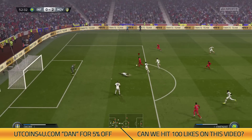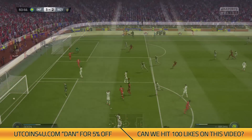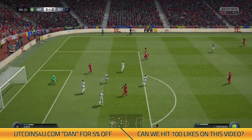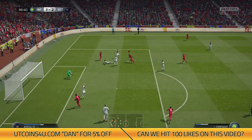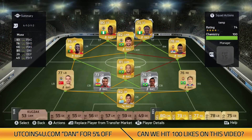Look at that great solo run from Emonike — a placement finish into the bottom corner. Another goal from Emonike, cutting aside with a fake shot and banging it into the bottom corner. Could you hit that like button? Get us to 100 likes — I appreciate all your support. Also, go check out utcoinsfew.com. Use the code DAN for 5% off. Have a very nice day and see you later.